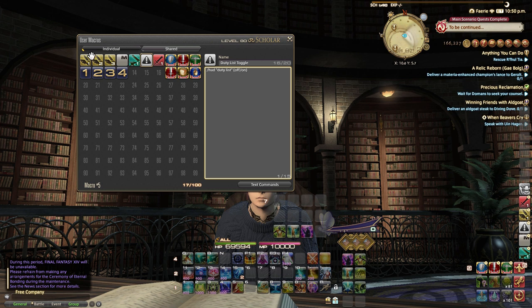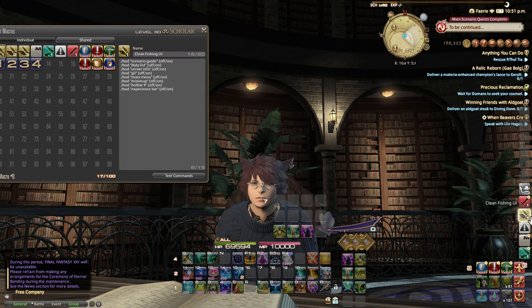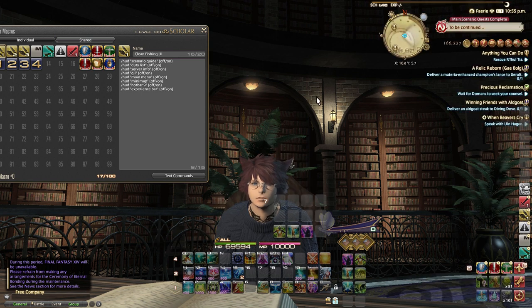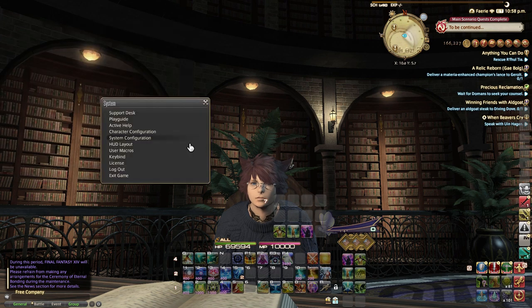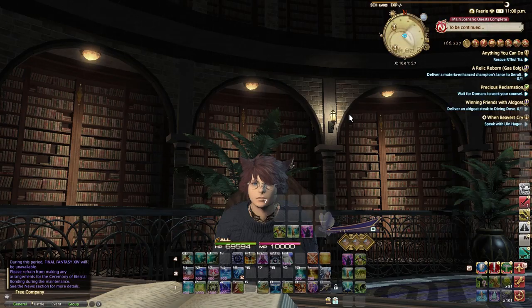If you want to do multiple things at the same time, like my clean fishing UI, what happens when I click that button is it just turns off most elements on the screen, which is really nice. Just make sure you have a way of turning it back on if you do that. If you somehow accidentally disable the hotbar that has your macro on it, you can always go to the HUD layout and right-click to re-enable it. And that's really all there is to this.